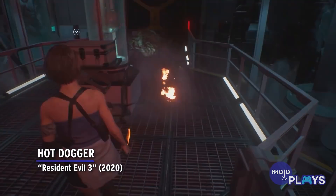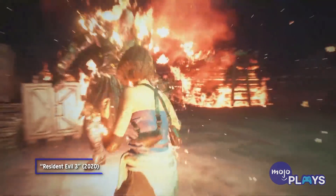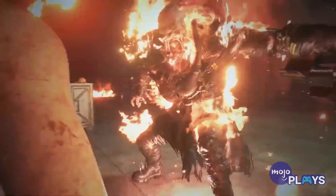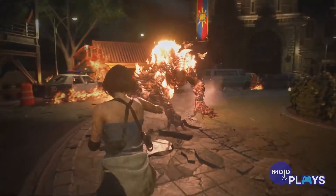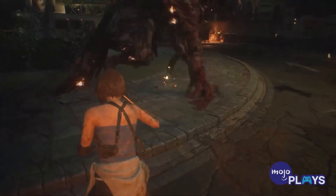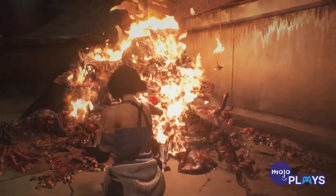Hot Dogger, Resident Evil 3. The third Resident Evil game is already kind of outrageous. I mean, come on, a giant bioweapon that seems to magically know where Jill is at all times. We're past the point of no return on outrageousness. But if you need even more surrealness in the remake of Resident Evil 3, there is a melee weapon that you'll have a field day with. Save up 7,200p and you'll be able to unlock the Hot Dogger. Now you too can try the Thousand Degree Knife Challenge on a bunch of zombies and bioweapons. There are already a bunch of explosions and fire happening anyways, so why not make the cookout even bigger? Let's crisp up some zombies with this good knife.